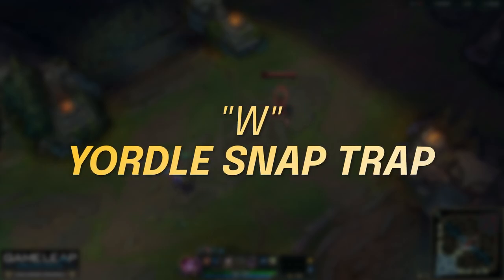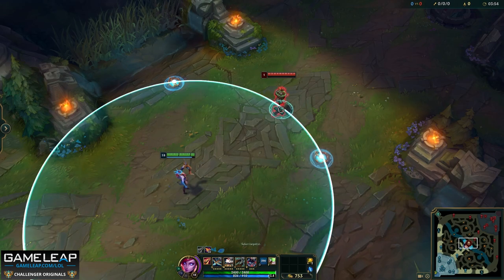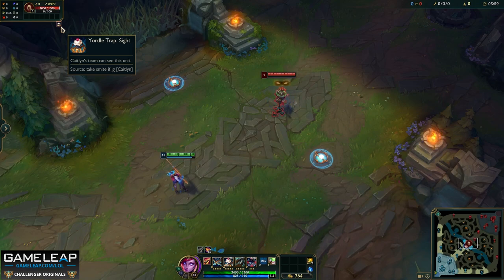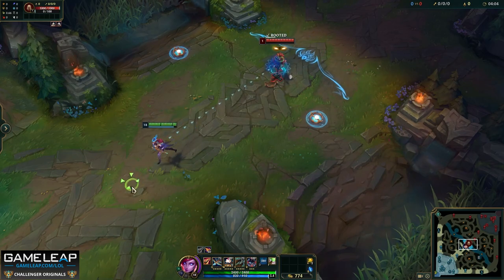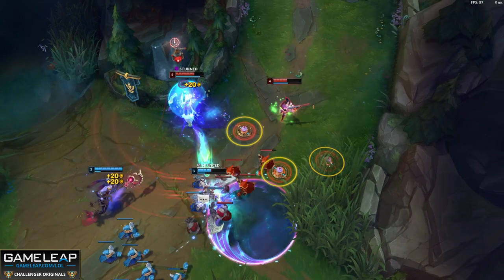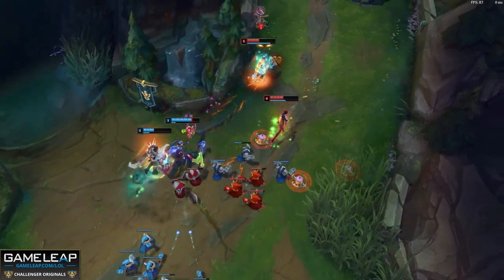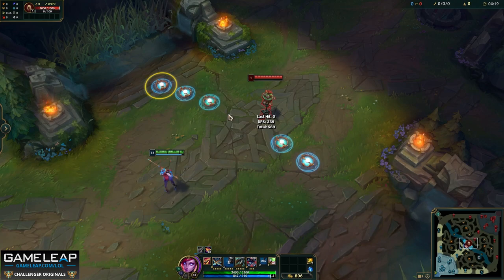Your W, the Yordle Snap Trap, is the ability you are maxing second. When you press W you place a trap at your cursor and after one second it arms. When an enemy champion walks over it they are rooted for one and a half seconds, revealed, and it triggers your headshot active for even more damage. These traps last 30 to 50 seconds and you can place three to five depending on points in your W. You also have a recharge time that decreases with more points. In the early game it's really important not to just spam your traps. When you place more traps than allowed, the first trap you placed is removed and replaced by the newest one.